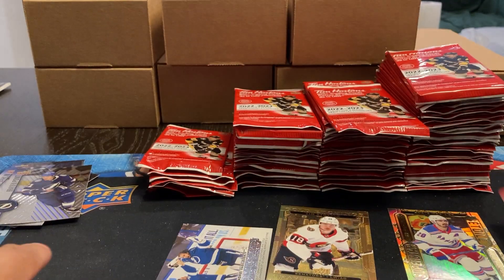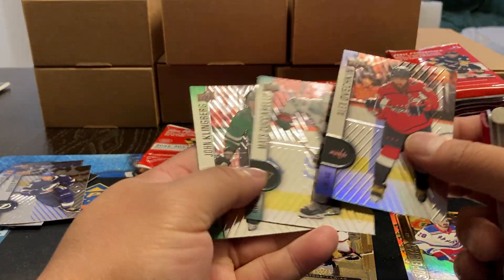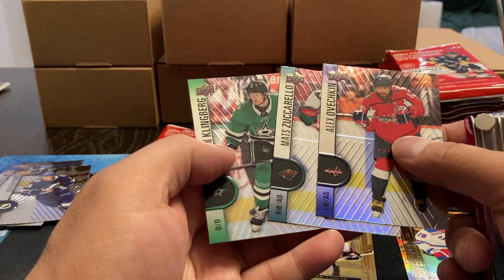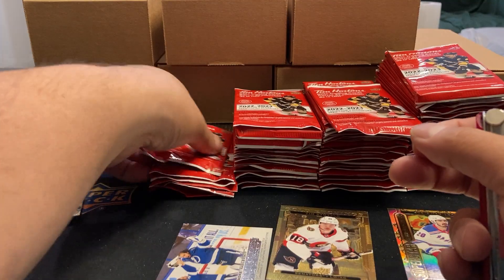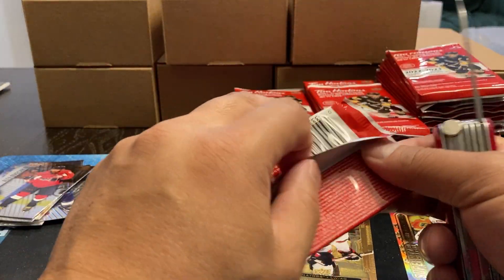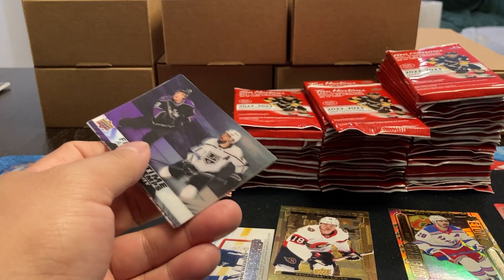I'm guessing they're probably going to start — number one will be Tim Horton and then all the other ones. And we got Ovechkin, Zuccarella, and Klingberg. I don't think there's anything special about these ones — just an extra card, so one of these will probably have one less.